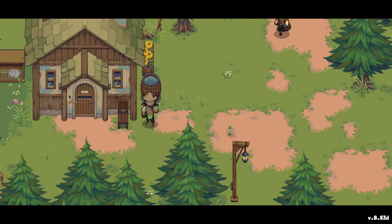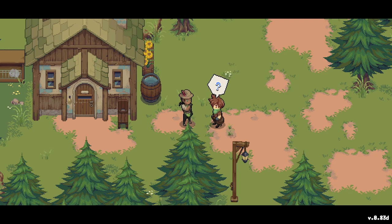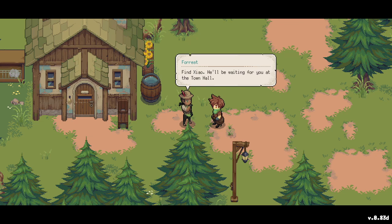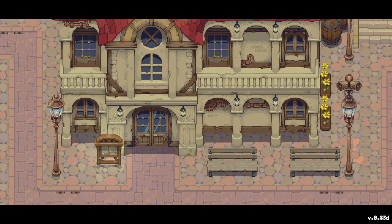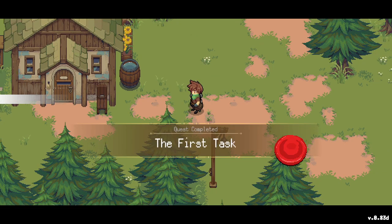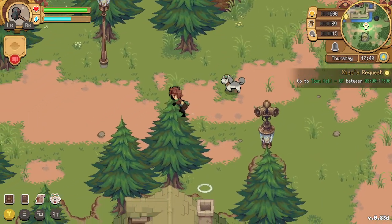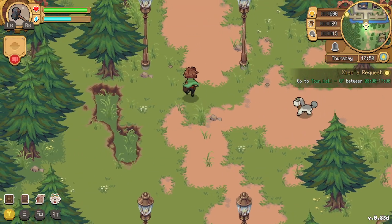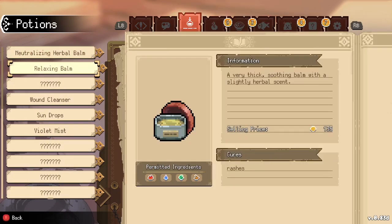We arrive at the ranger post. Forest asks: 'Did you find everything?' Good job — I have to admit I'm surprised. Now that we've completed the first task, there's a new one. He'll be waiting at the town hall. We've completed our first task! I wonder if this helps increase our relationship with the people who gave us the task.